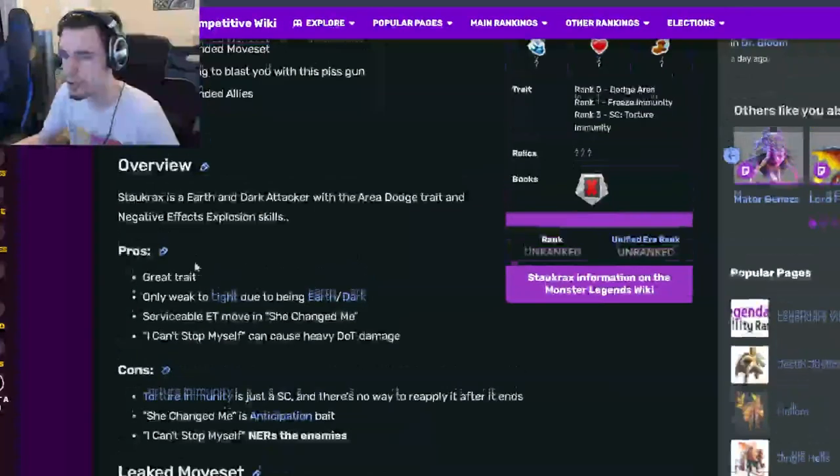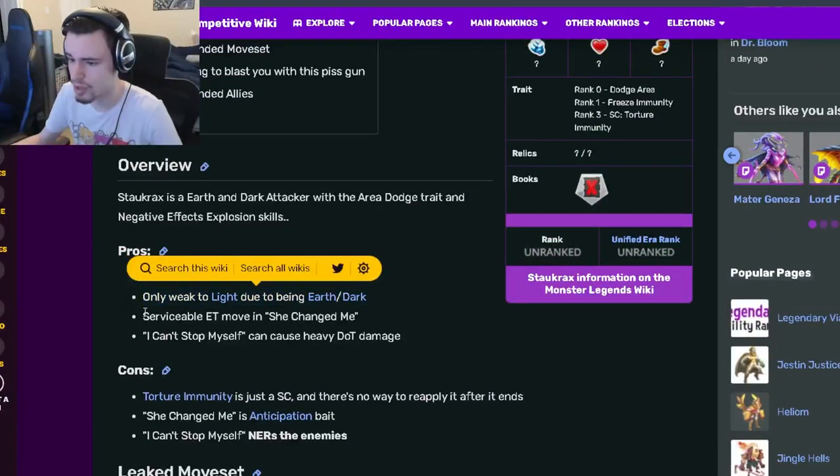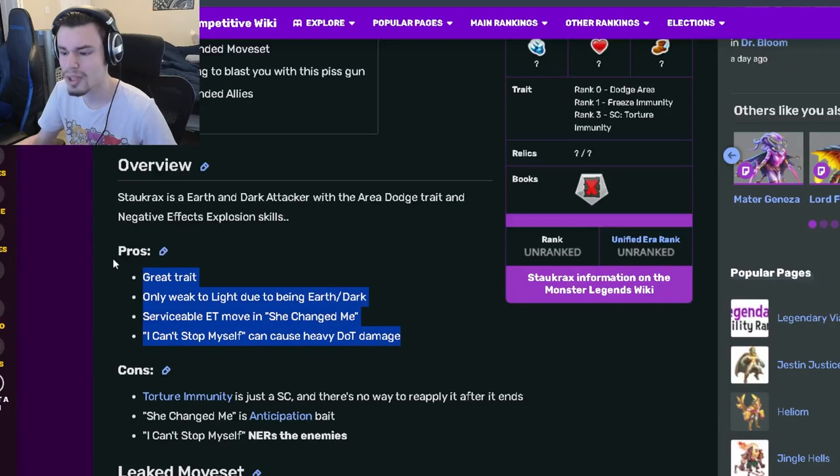Now let's go down to the pros and cons. He has a great trait, is only weak to light due to being earth and dark, has a serviceable extra turn move called 'She Changed Me,' and can cause heavy DOT damage. Some pretty good pros.